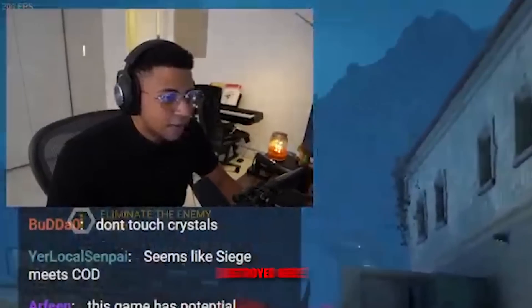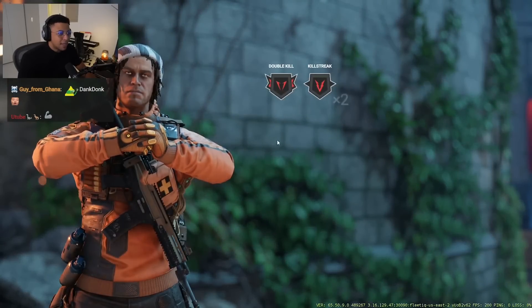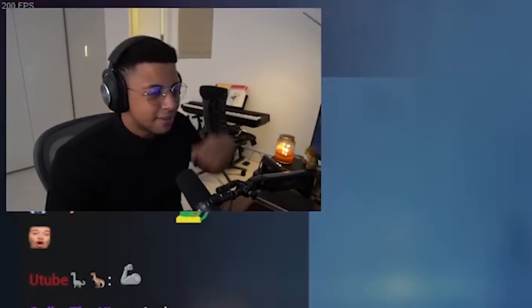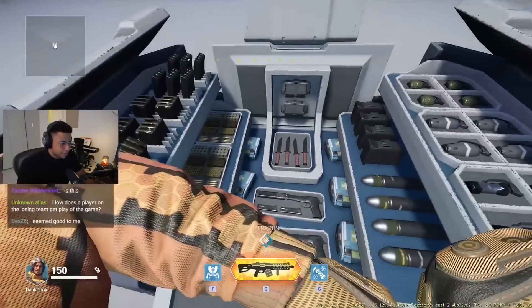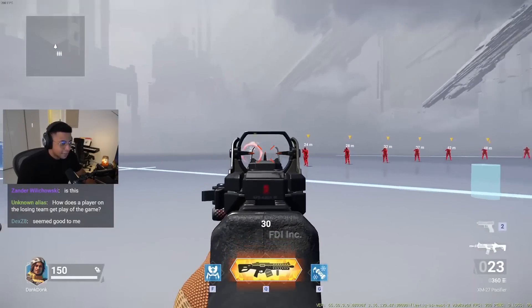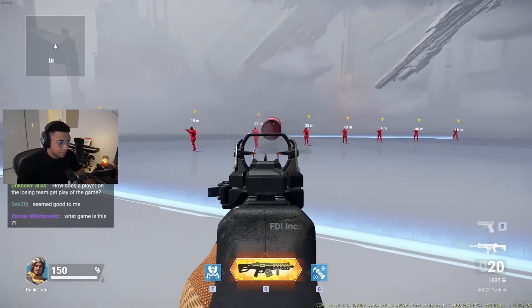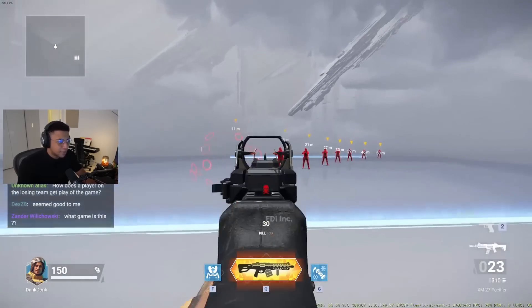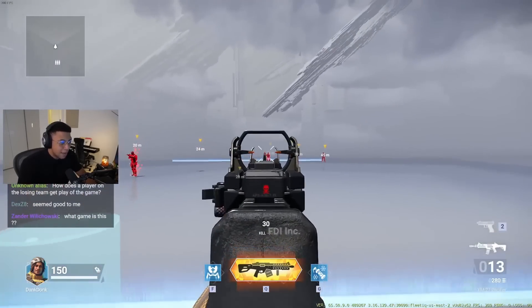It definitely has a lot of Overwatch inspiration in terms of having abilities and ultimates. We're currently getting absolutely destroyed. My team is getting stomped. For our first match personally I don't think we did too bad - 16 and 14. I'd like to try somebody that's maybe a little more mobile, maybe with some movement mechanics instead of a medic. The game also has a shooting range, which is quite handy to get your grips on weapons and get a feel for the aiming in general. You can also mess around with barrels and attachments.